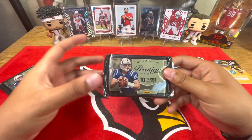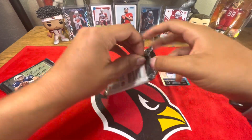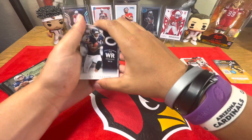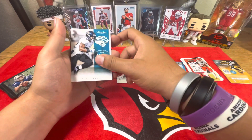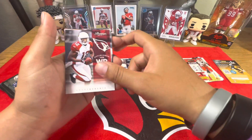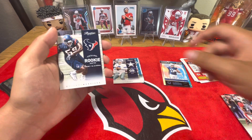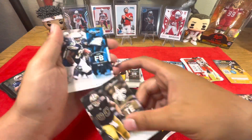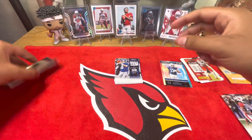Not too big of a throwback, but a little bit of a throwback with the Prestige 2012, because it's been 10 years since 2012. Let's see what kind of cards we get out of here. We have Devin Hestner — all-time best punt returner — Mike Thomas, Tony Romo, Andre Roberts for the Cardinals, Larry Fitzgerald stars of the NFL, Whitney Marsilius, Brett Kessel, Jimmy Graham, Mike Tolbert, and Eli Manning. That's cool.